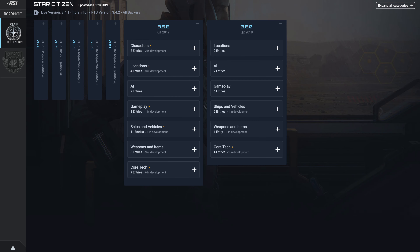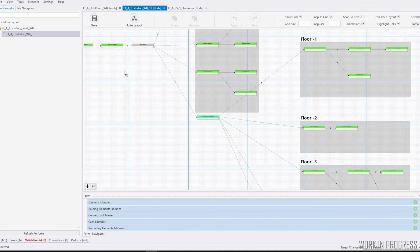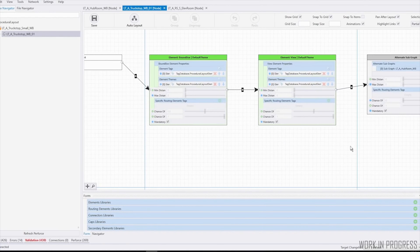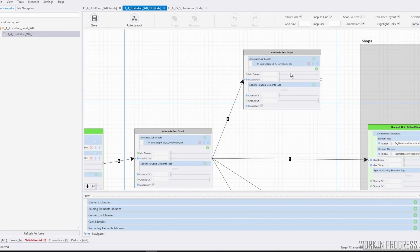At number 4 we have the roadmap update. Two updates hit the roadmap this week, with both Star Citizen and Squadron 42 receiving an update after a quiet Christmas period. Starting with Star Citizen and the 3.5 roadmap: 219 new tasks were added since our last update, with CIG beginning to flesh out the features. We saw an overall 2% improvement, taking us up to 47% overall, but there are a number of tasks still to be started.